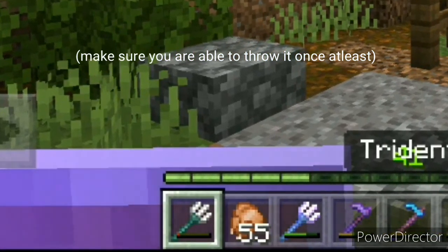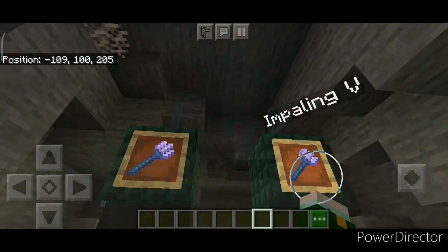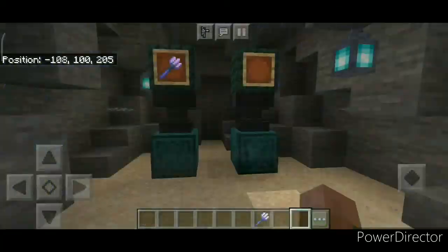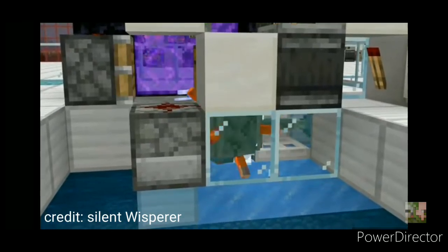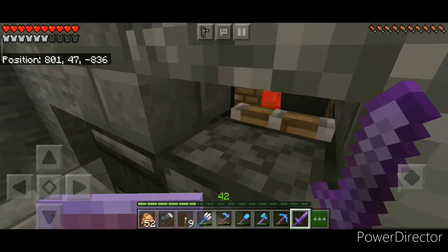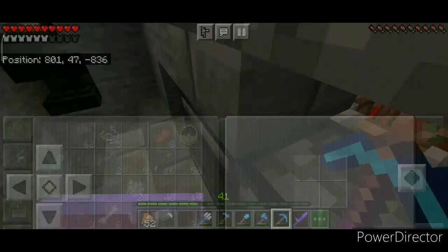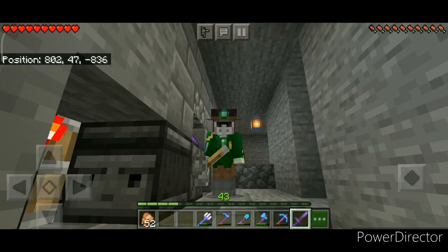Trident Killers are extremely useful contraptions. These can be used to automatically kill mobs in any sort of mob farm. With how useful they are, these things are super easy to set up — these are literally all the resources you need to make a Trident Killer. There are also different types of Trident Killers to suit different types of mob farms, but this right here is the basic standard version. These do not consume the durability of your Tridents, so you can even use an almost broken Trident without having to worry about it breaking. If your Trident is enchanted, the effects will also apply to the mobs that you kill.